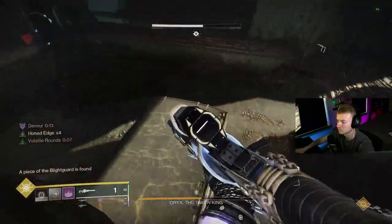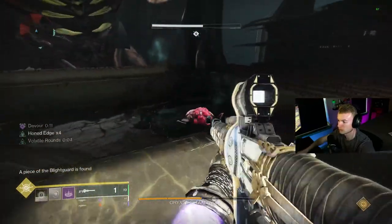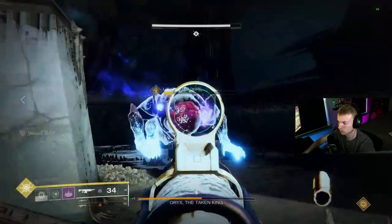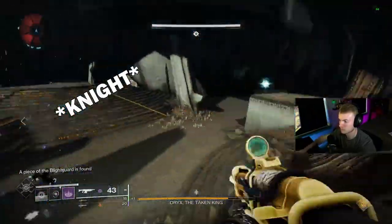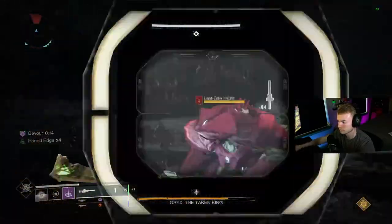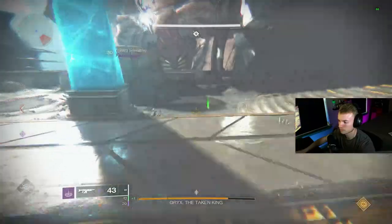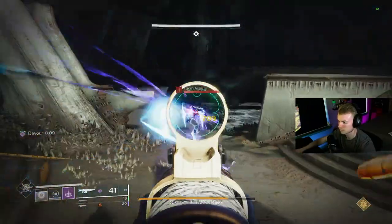While this is happening, Light Eater Ogres are going to spawn from the ground on each plate - kill them as soon as they spawn, and they're going to drop a Taken Blight, which we will be using later. A Light Eater Knight will also spawn at each plate. This Knight will attempt to eat the Blight, so make sure to kill it and prevent it from doing that.